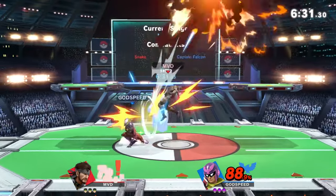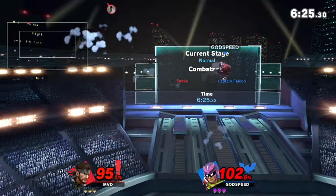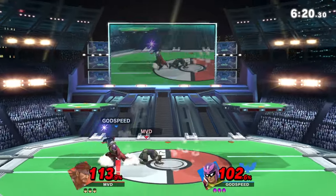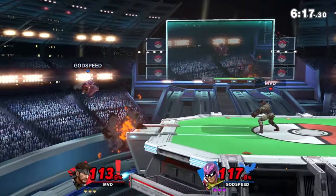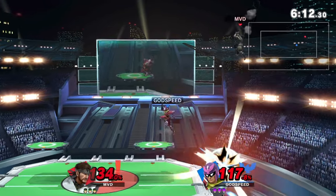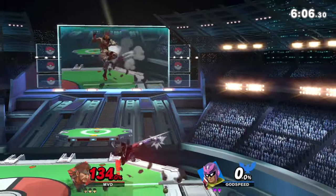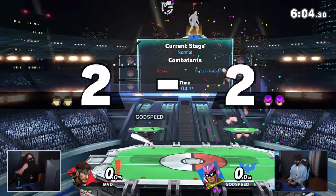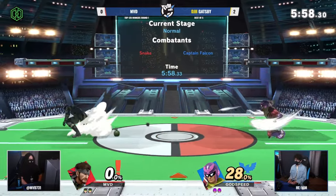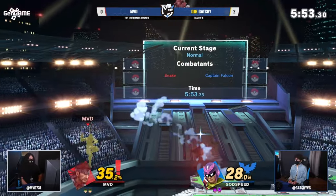The up air into the potential knee hit — you know Gatsby's looking for it, he wants it so much. Falcon Dive still gets some good damage. Great option. MVD going to go high. Gatsby had the right read with the up smash but not going to be able to find anything. MVD scrapping back, keeping it really close. I love the way Gatsby waited on the ledge there to Falcon kick right in. Snake up tilt is such a lame move sometimes. Gatsby actually got to dodge it in time, didn't get hit by the C4. MVD doing a little SD, but it is what it is.